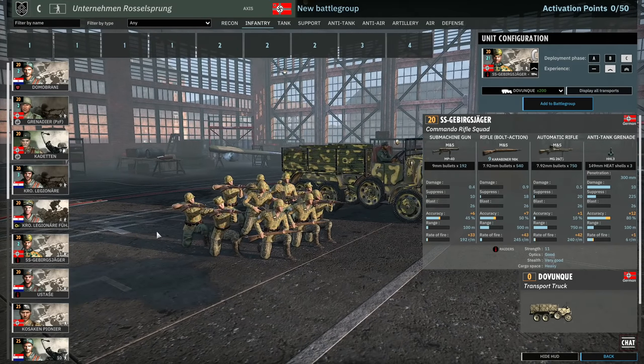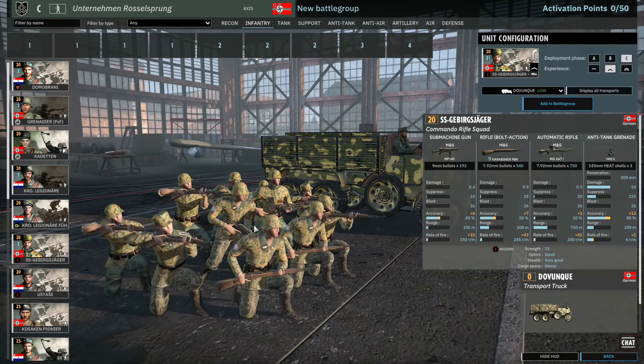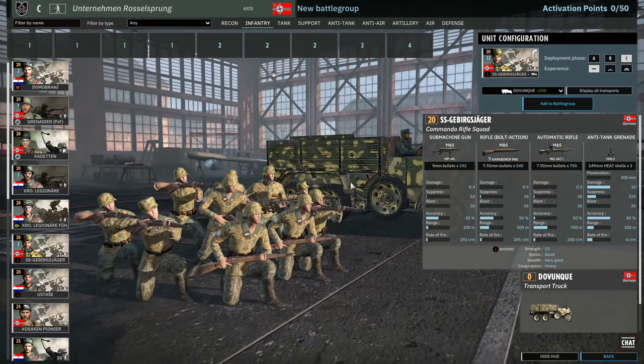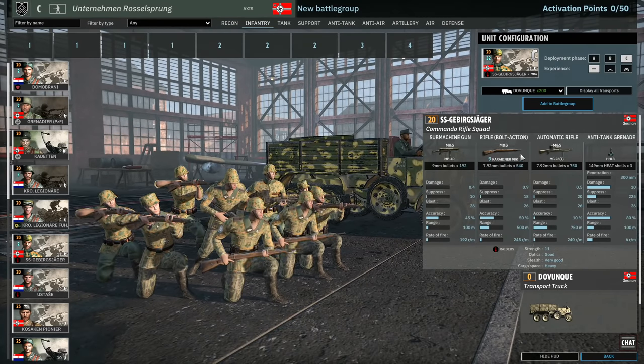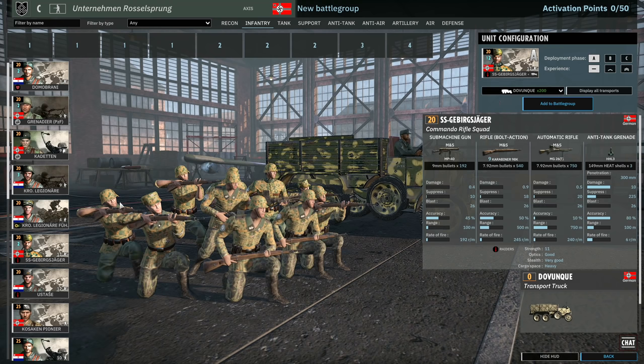Then there's the standard SS Gebirgsjäger squads. For an 11-man squad that's supposed to be super elite, their weapons kind of suck — they've got an MP40, nine Kar98s, and an MG26. But the availability is good: 12 available in A, 24 in B, and 32 in C. They do get the AT grenade. Other than looking cool, I feel like these are going to kind of suck, but at least you can get a lot of them.